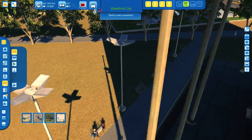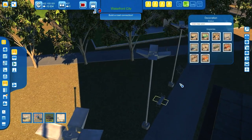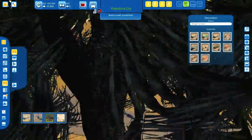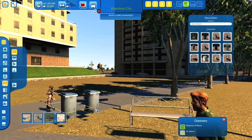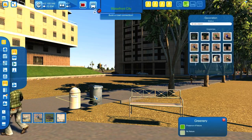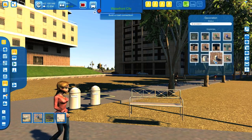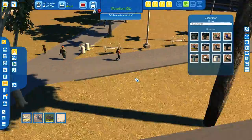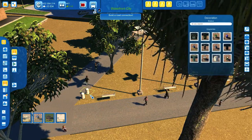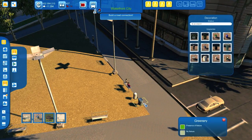It allows you to do more random stuff in your city, which is always a good idea. We changed the model of the benches, and then let's do the same with the trash cans — let's change them to something like this. Maybe it's a bit weird to have two of them next to each other, not very realistic, but let's keep them. And finally, the same with the street lights.